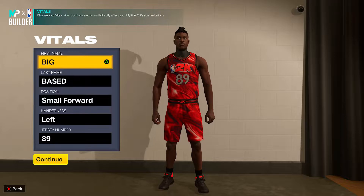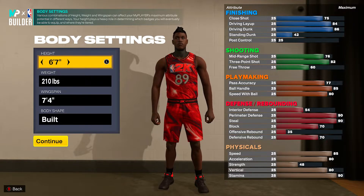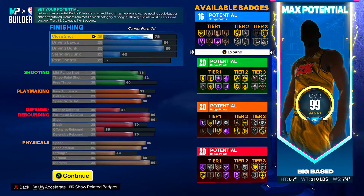If you're about to make your new and improved rebirth build or hit the drawing board again, this is the one. Let's jump into it. First things first, this is going to be a small forward build — I always go left-handed. We're going to go six-seven, 210 on the weight, 74 on the wingspan — that's max wingspan. I'm going to go ahead and have it preset on your screen, so follow everything you see, pause the video, and make sure you copy these exact stats to the T.